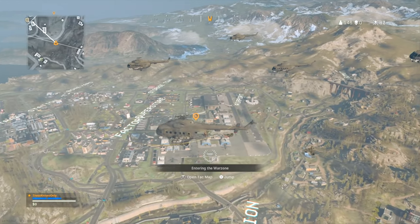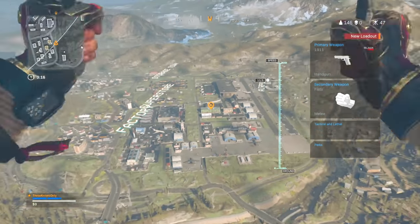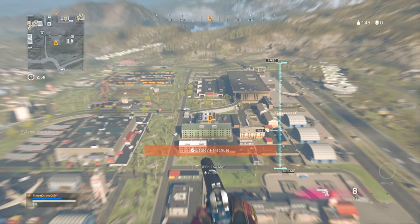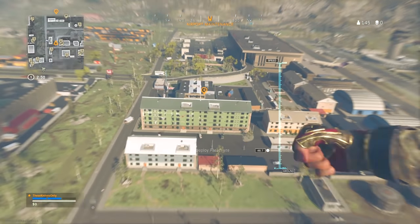Alright, we're gonna land dealer outside the Superstore. Looks like it's probably the best place for us to land. I was gonna land Salt Mines but it's pretty far out of the circle and I don't really want to deal with crossing in. I'm excited to check out this new execution and this new sword. There's a guy trying to shoot me out of the sky — okay, haven't had that happen in a while.